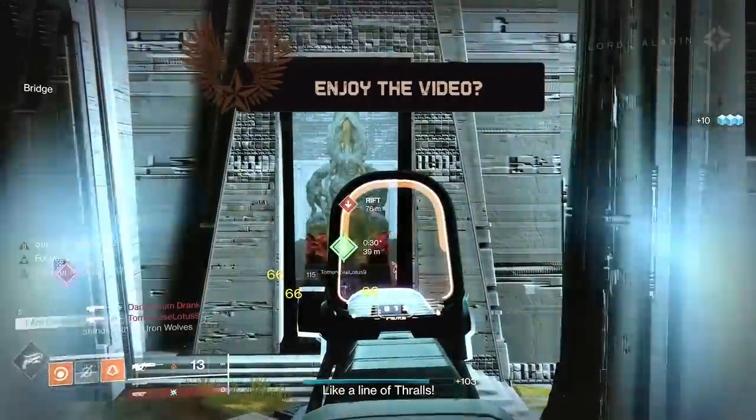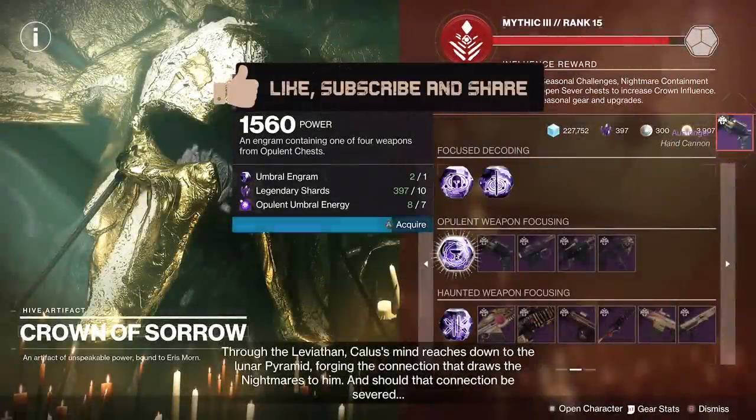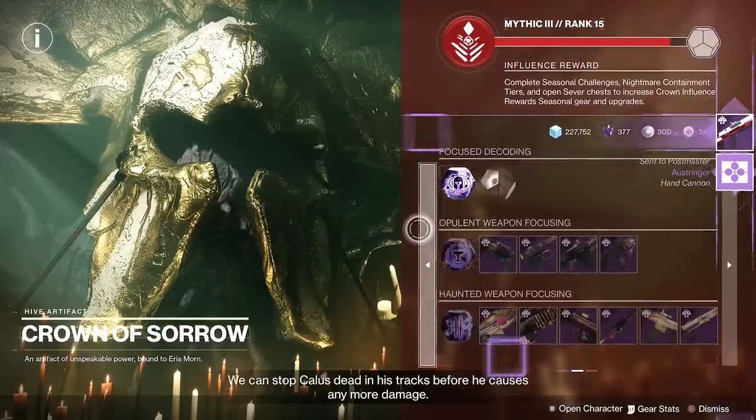This is a world drop, similar to Cantata, Funnel Web — large loot pool, and it's RNG. You can get it from the gunsmith, gunsmith rank ups, or an Ingram turned into the Cryptarch. But if you want one, the best bet is to focus them at the Crown of Sorrow for the world weapons. That's how I've been getting mine.